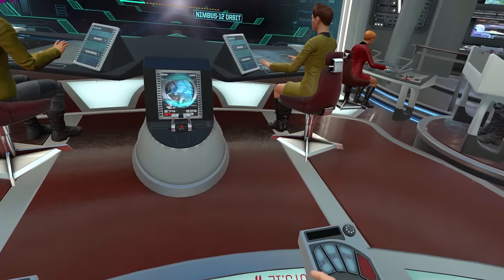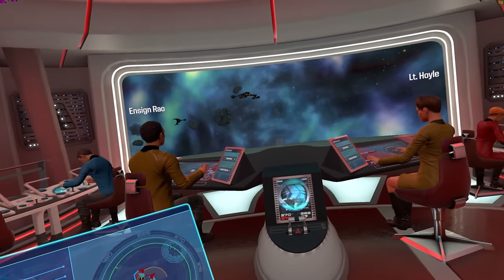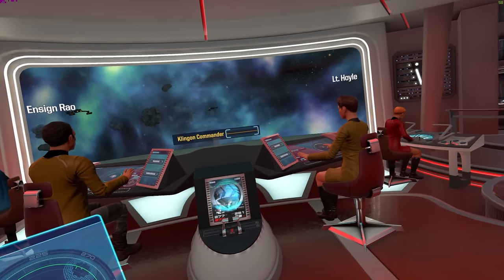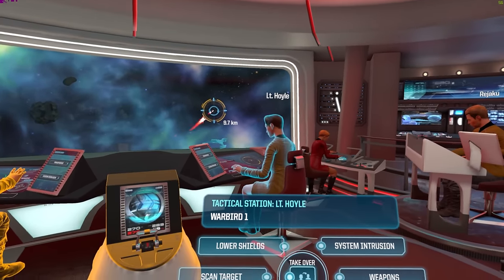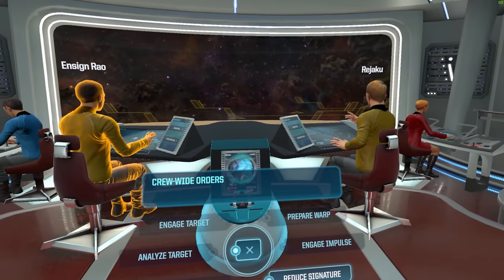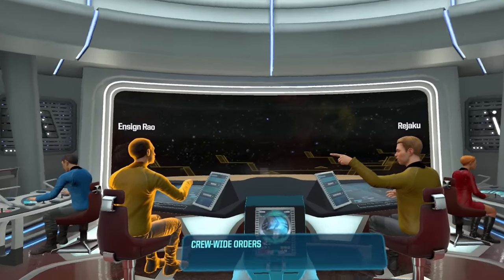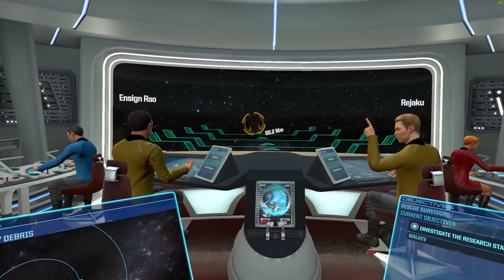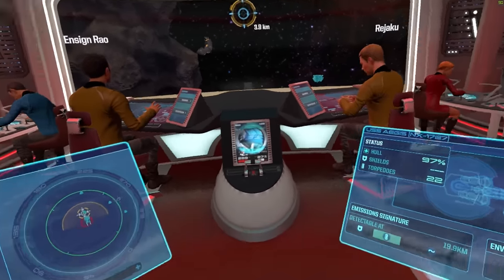Smart use of the interface means when tactical is scanning an enemy, you can actually see which one they're scanning on your own personal monitor at your station. If you highlight a target on your screen, everyone else can see it as well — it's this next level of interaction we've needed in games, and has only really existed in a couple titles like Elite Dangerous. You can also literally see other players become flustered trying to move shield power around, or see someone experienced not even look at a panel as they hack into a Klingon's computer and mess up their shields. Overall excellent, despite the occasional missed positional cue from VR controllers.